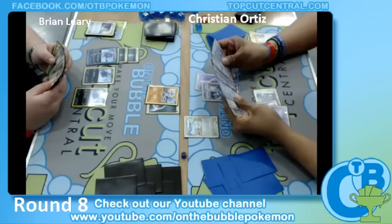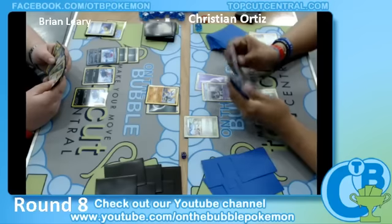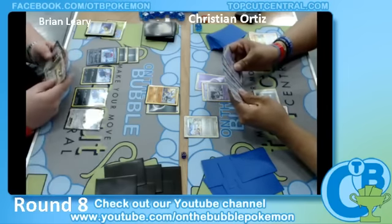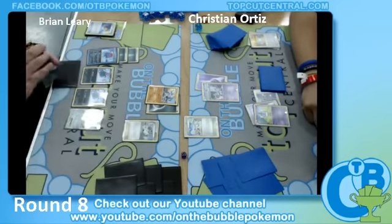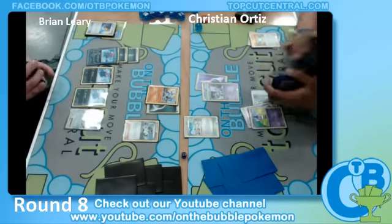Another interesting part of this deck is going to be if Christian runs the Silver Mirror, which does not allow the Weavile to hit it. We see Jirachi using Stellar Guidance out of Brian, which allows him to search out for any supporter he chooses. He picks N and immediately plays it.